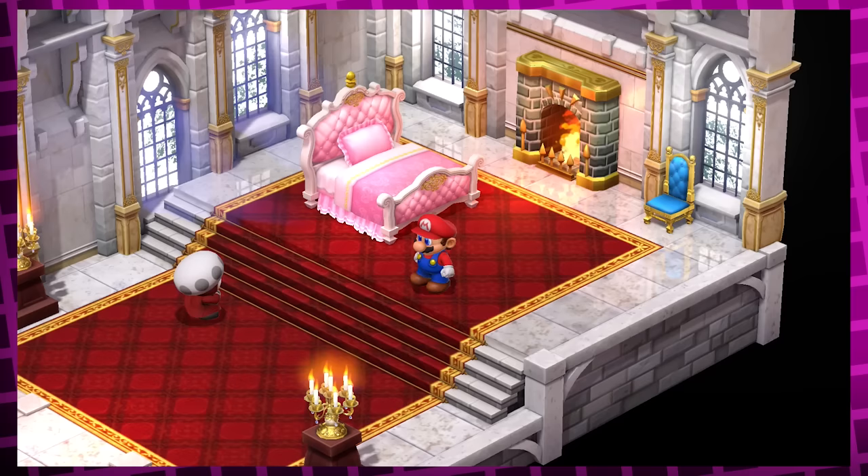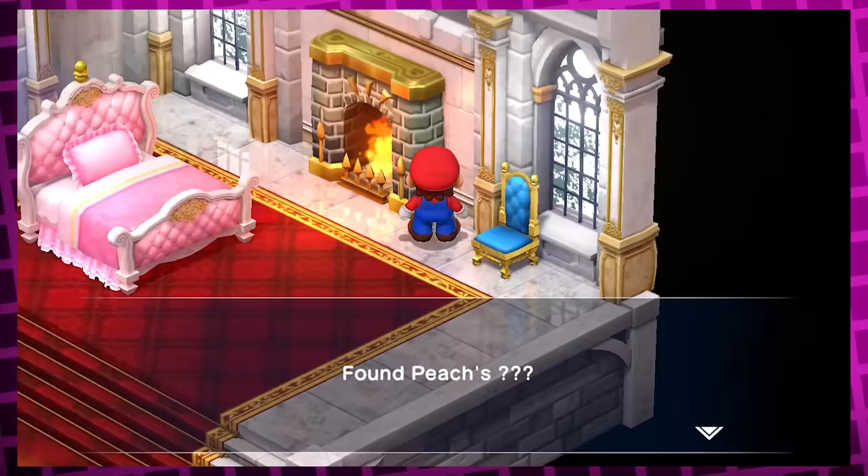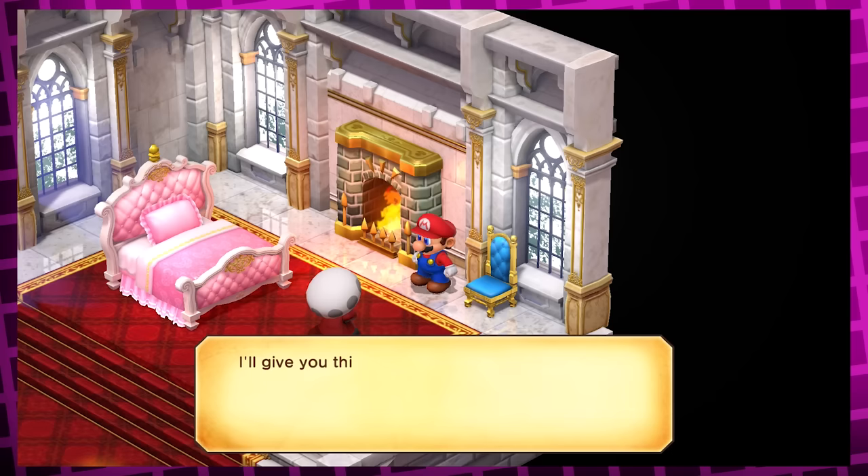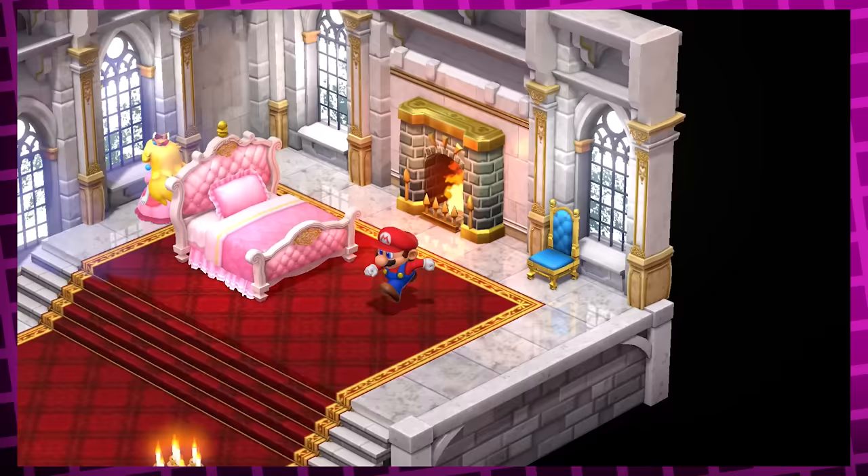If you go into Peach's bedroom in the castle and check in the corner by the fireplace, you'll get a text box saying 'Found Peach's ???'. Then her grandma interrupts to ask what you think you're doing, runs over to you and says 'I'll give you this in exchange — just leave everything where it was,' and then she gives you a mushroom. If you do this after Peach has joined your party, she'll come out and say 'Mario, stop peeking into other people's rooms.'